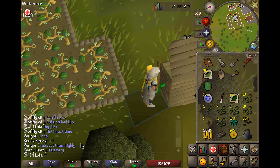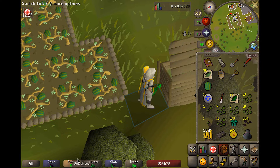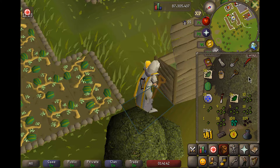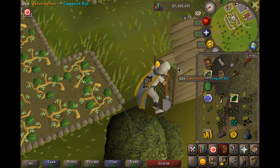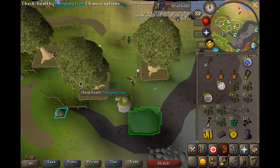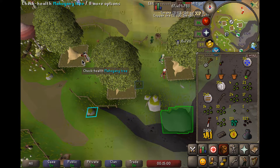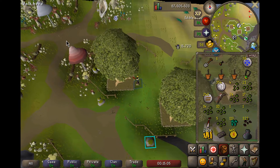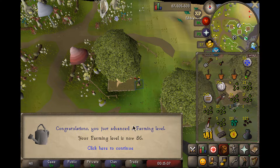There's a trick that allows you to harvest and place your watermelons in the compost bin in the same tick. If this wasn't here, this would be way more tedious - it's a godsend for UIMs. These are the most satisfying things in farming - 15k XP each, 45k XP total. Level 86 Farming!